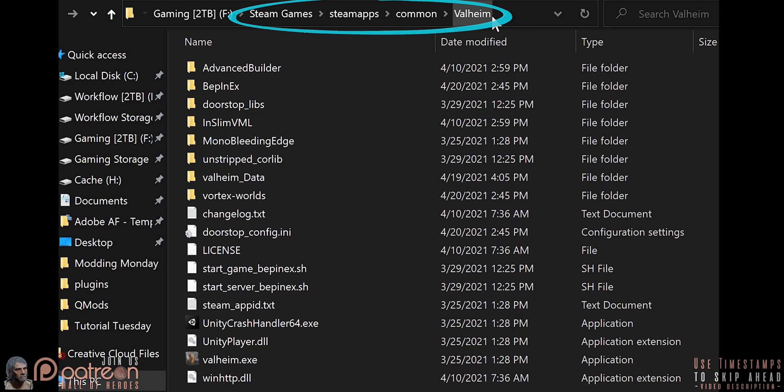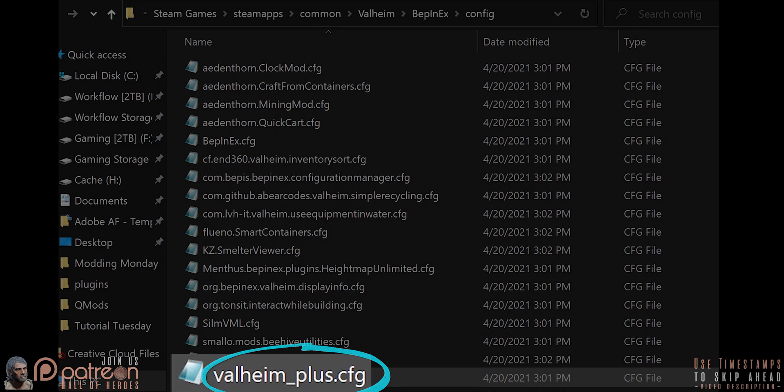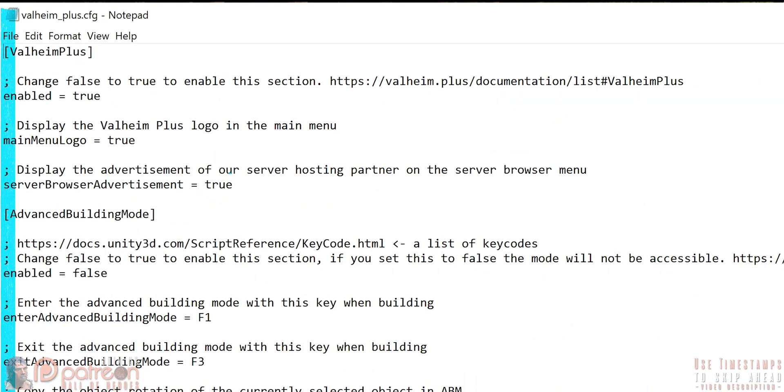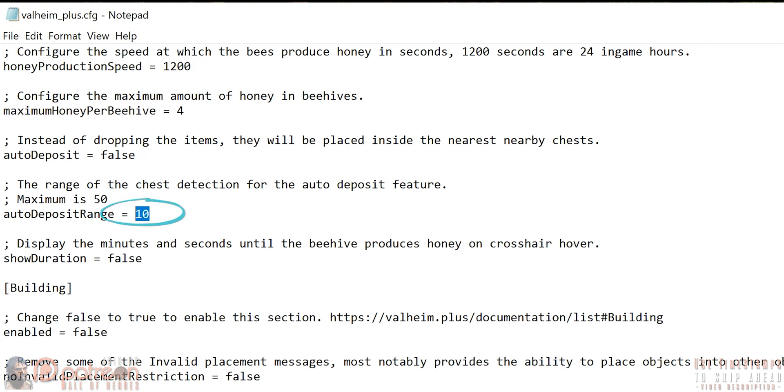Open the game folder, go to Bepinex, then Config. This ValheimPlus config file is where the magic happens. Open it and read each line next to the semicolons. Values that can be set to true or false allow you to turn things on and off. Anything that mentions a key lets you change the hotkey for that feature. If you want to change speeds and amounts, just change the numbers. All starting values are the game default values, giving you a reference point for what to change back if needed.